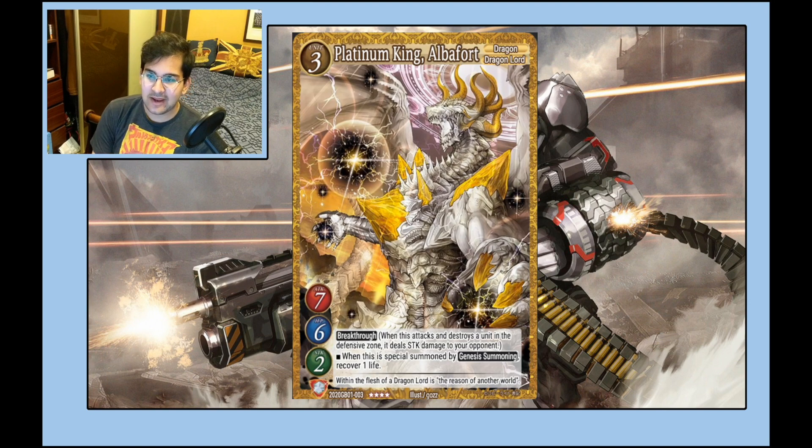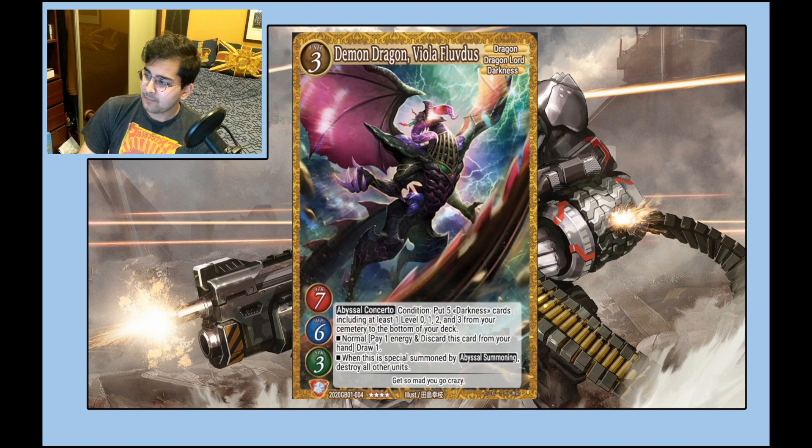Platinum King Alberforce is a 7/6/2 with Breakthrough, and on a genesis summon you heal one. As a blanket three-cost card, it's really strong — seven attack clears everything, Breakthrough still deals damage, and six HP is not easy to get over. It is susceptible to strong removal, so it's weaker than a pure 7/7. But in genesis summoning, this is your main target because it heals you and is really threatening for your opponent.